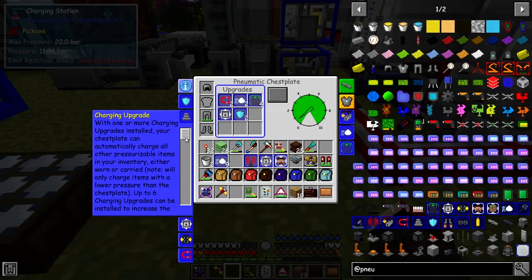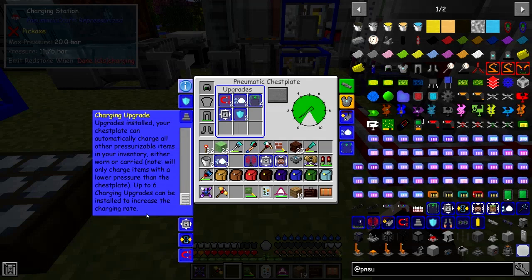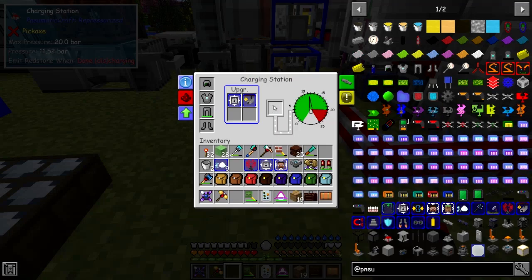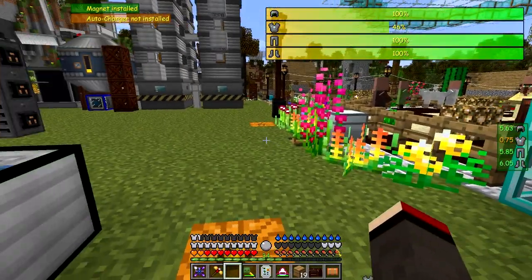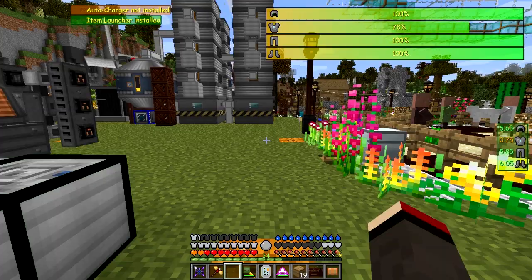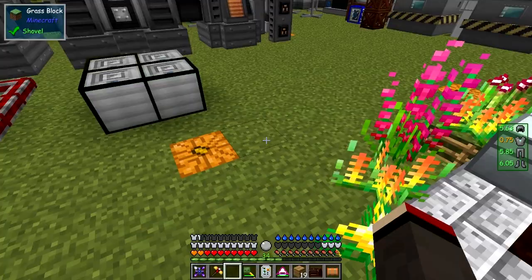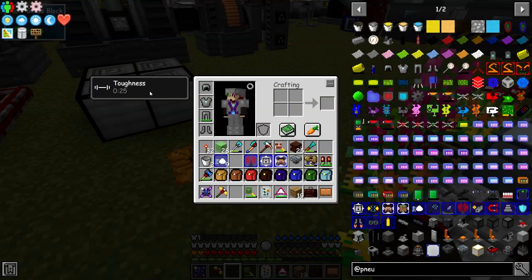So you can charge up all of your items from the chest plate, even if they're carried or not carried. You can install up to six charging upgrades to increase the charging rate — the more upgrades you put in, the faster it charges up. The recipe for the charging upgrade is actually not too bad. Let's take it out and put it on. Now let's have a demonstration of the boots.